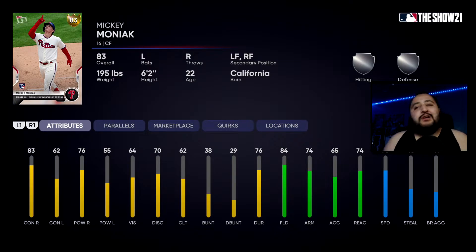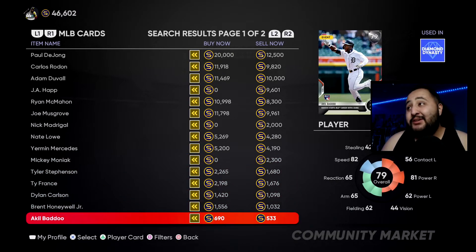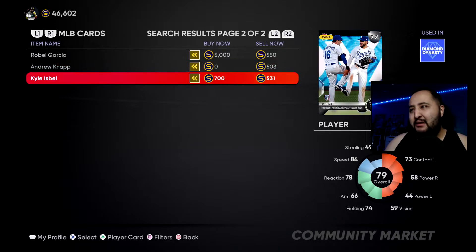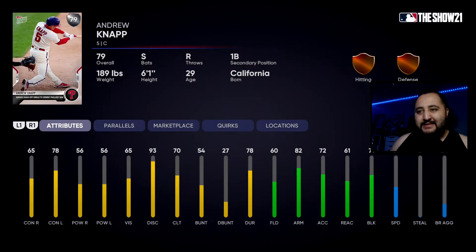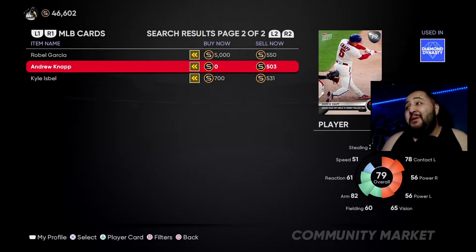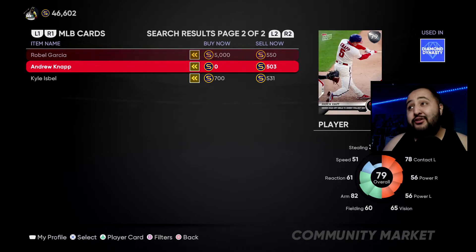Honestly these two gold cards aren't the best — you're probably never going to use them unless you're trying to build a squad around them. For the silvers we have Robel Garcia, Andrew Knapp, and Kyle — just ignore Kyle. I'm not even going to go over the stats because it doesn't really matter who you take here. If you're an Astros fan take one, if you're a Phillies fan take the other — that's the best advice I can give. You're going to need them for collections later on, but you're probably not going to use these cards.